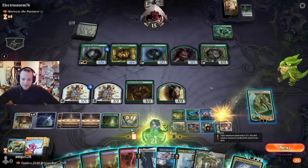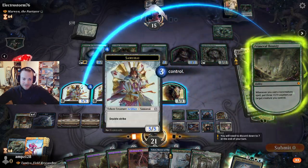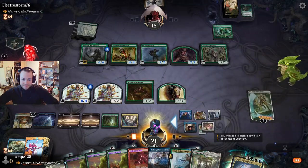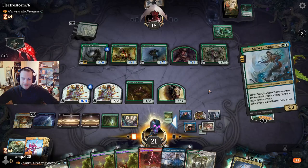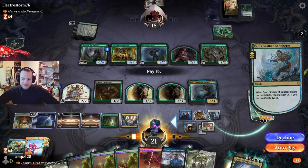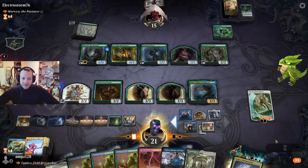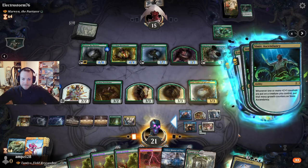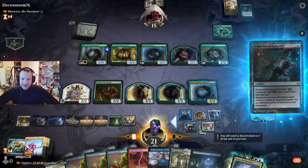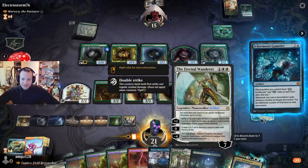Card, reader token — doesn't matter, I think. Play all the stuff — good one. We proliferate. More cards — the gauntlet. We also have this one — put all counters on the token. We'll wipe the board.